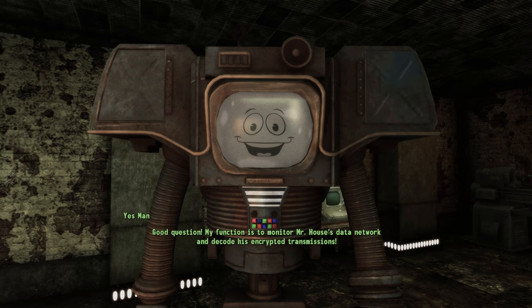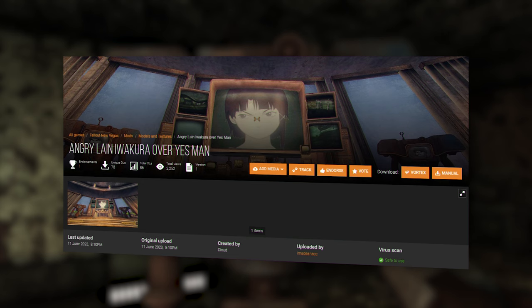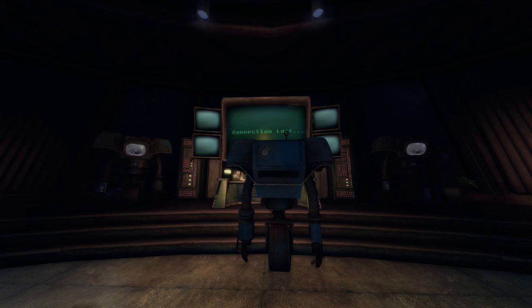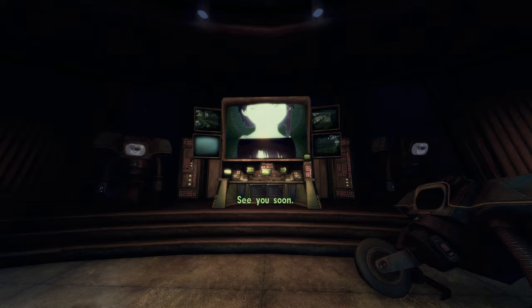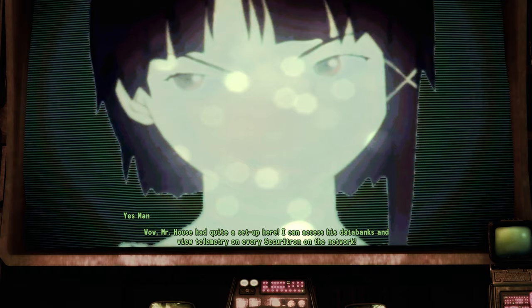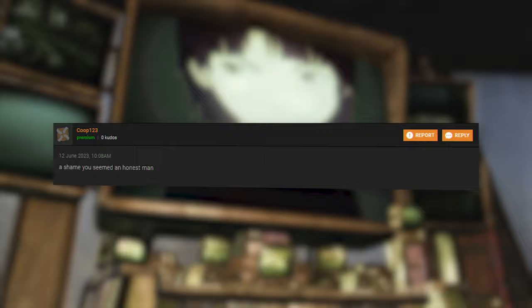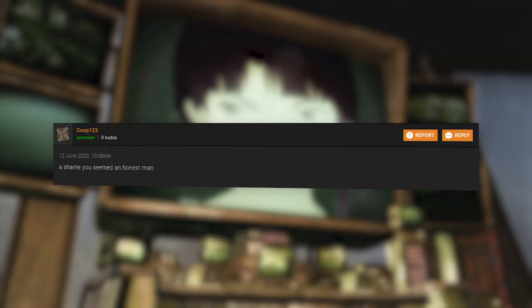I know I said the last mod was cool, but this one just tops it. It replaces Yes Man with Lain — you know, from Serial Experiments Lain. That's the whole mod. It doesn't replace the Securitron version, but after dealing with House, we can upload Yes Man to the Wired and see Lain. She was a little bright in my game, but I'm pretty sure this is to do with my NVR setup. The mod page shows what this is meant to look like. I also checked the comments to see if there was anything interesting, and there was this one saying 'a shame, you seem like an honest man.' I wondered if there was some sort of hidden drama about this mod for about 10 seconds, until I realised those were just the words from the Lain opening.